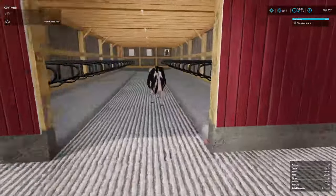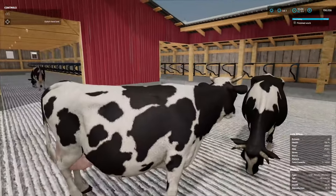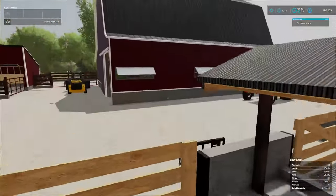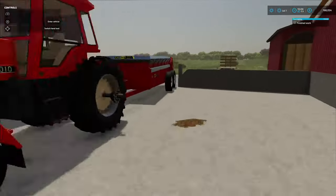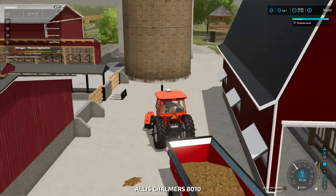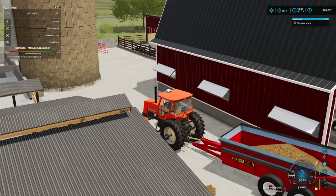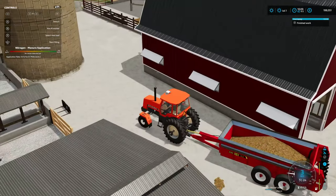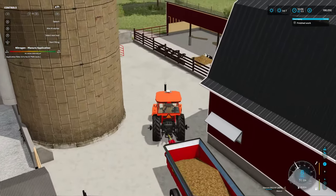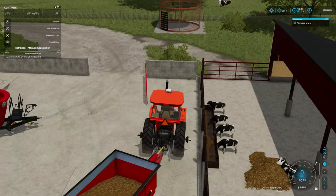We don't have no straw in here in a while and they make too much poop. I also have the automatic milk trigger — I don't want to sell my milk personally. So I do believe this barn has automatic floating too — there we go. I've seen a guy playing with it.